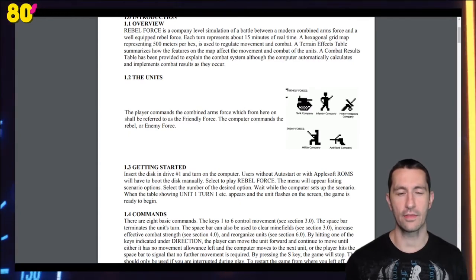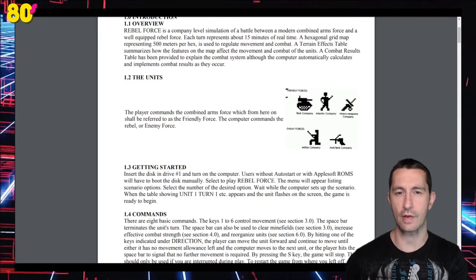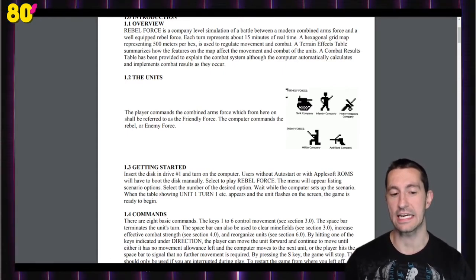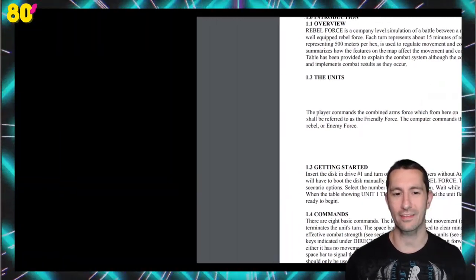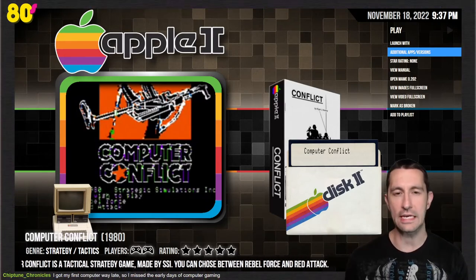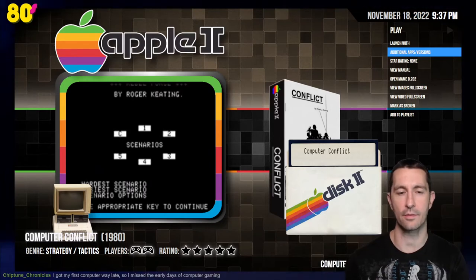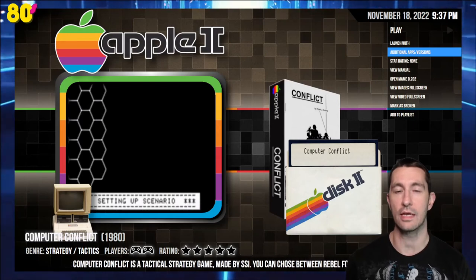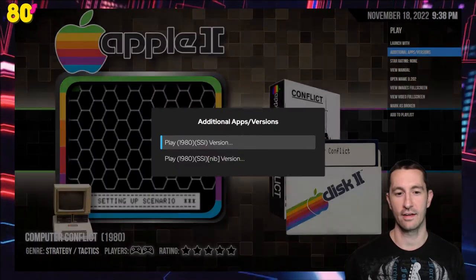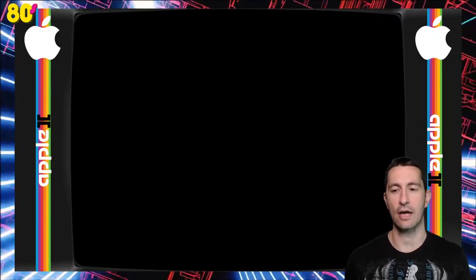It is August 2nd, 1980, and we're checking out Conflict for the Apple II. My first system was the Apple II GS, so not necessarily this architecture. Here we go — Computer Conflict. Do we want to play as the Reds or the Rebel Force? Let's be the good guys. For any strategic tactical game that takes a long time, some of the games we're playing in the 80s are going to have manuals so extensive that we could spend months playing — we're just getting a taste to get a feel for what it's like to play the games at the time.